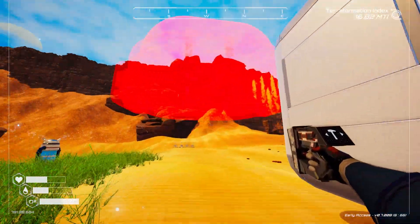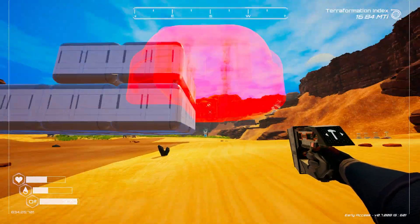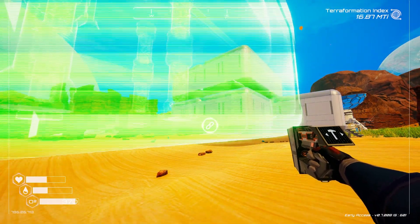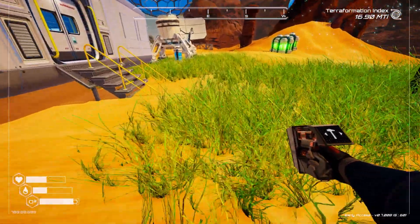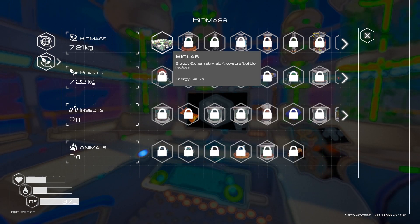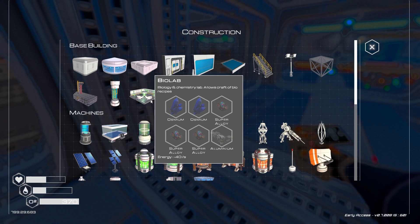Let's have a look outside. We could branch it off right here. Now the biolab we cannot build yet. We have the osmium from the cave, but we need super alloy.